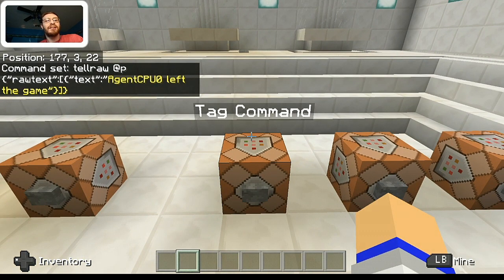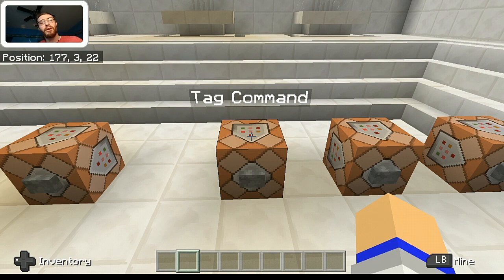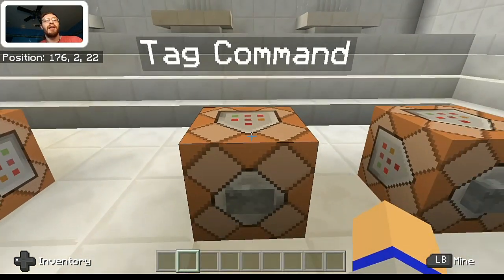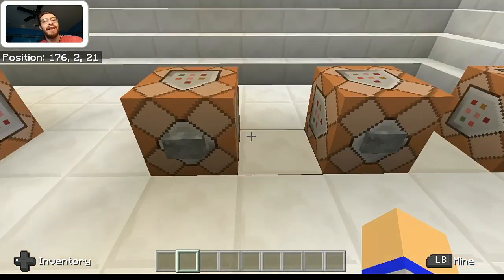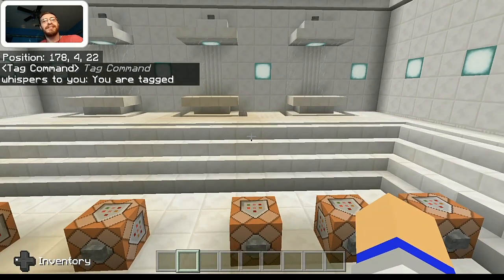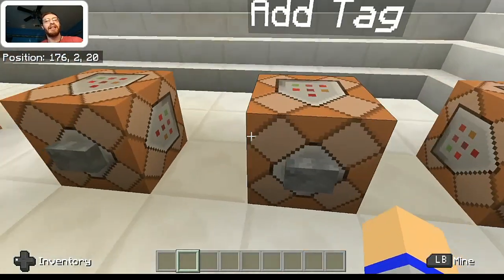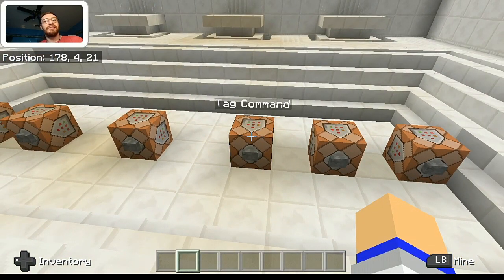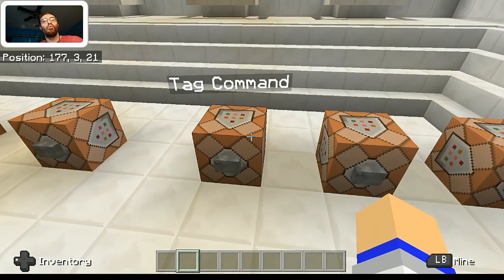Last but not least, we're going to look at the tag command. This is pretty useful for multiplayer settings — like minigames — where you want only a specific player, regardless of where they are in the world, to be affected by certain commands. Before I show you how the command is set up, let me show you the demonstration. If I press this button, it doesn't do anything, because I am not tagged at the moment. If I click on this one that says add tag and try again, now it actually says I'm tagged. And if I click remove tag and try again, as you can tell, it does not work anymore. That's how it works.